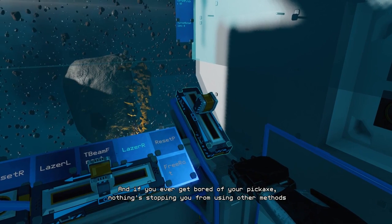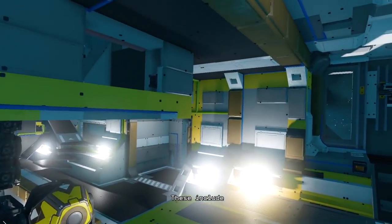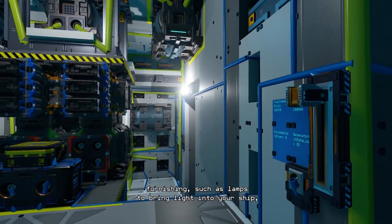Speaking of mining, your ships can also do this thanks to the handy mining laser. And don't forget there are also lights and display panels you can put throughout your ship — space can be pretty dark, you know.